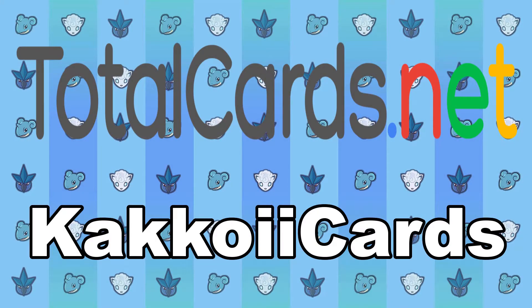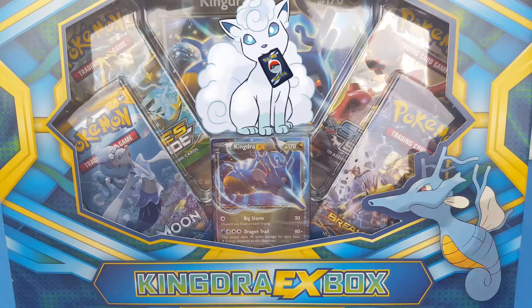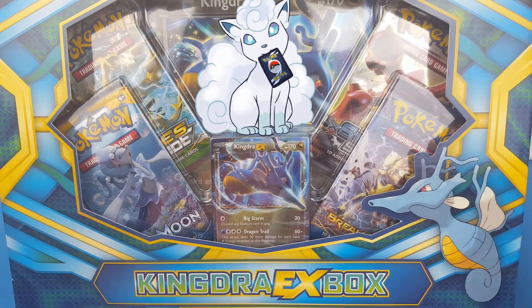For a discount at TotalCards.net, use the code KakouiCards at the checkout. This box has obviously been out for quite a while now, but New Gen OP wanted to have a battle and boxes are always good fun to have battles with, so we decided to use the Kingdra EX box. Let me get this open, get the packs out and then we can get into this battle.